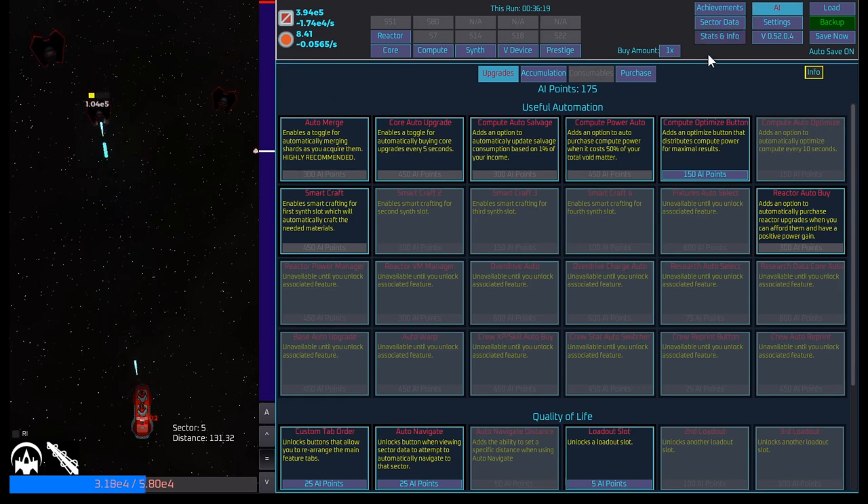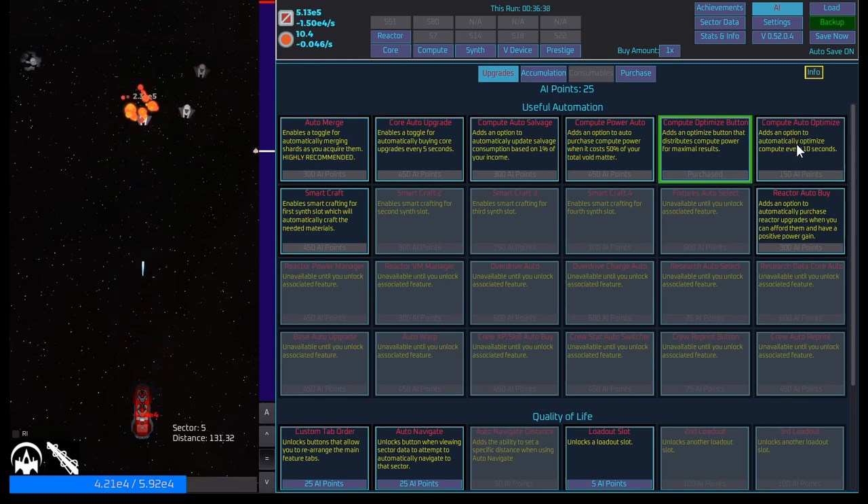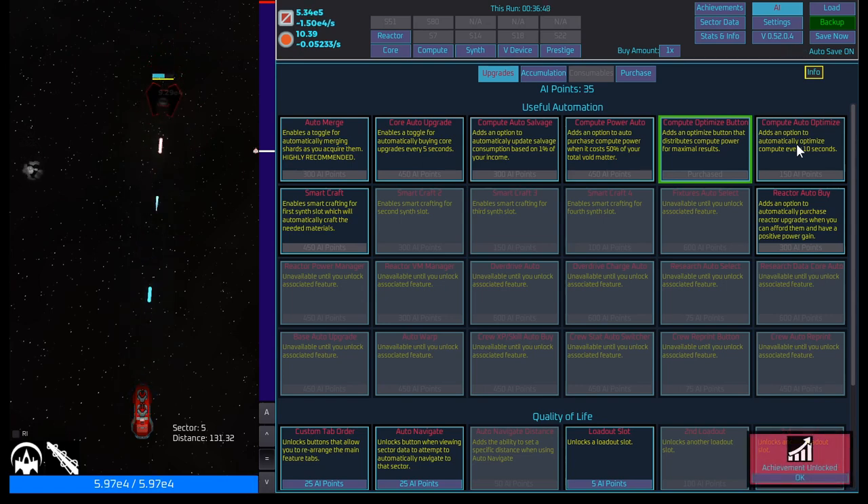We got 175 AI points — I think I'm going to get the optimize button just to get it. Now we can get compute auto optimize, which adds an option to automatically optimize compute every 10 seconds. We also unlocked reactor auto buy, which adds an option to automatically purchase reactor upgrades when you can afford them and have a positive power gain. That seems interesting too.